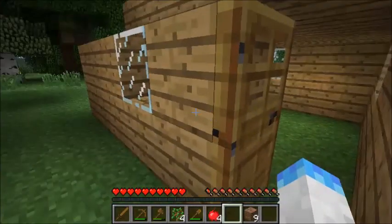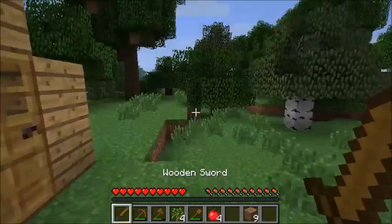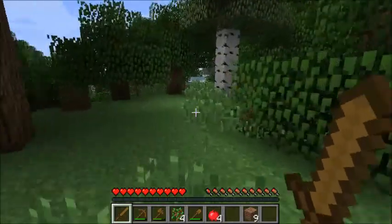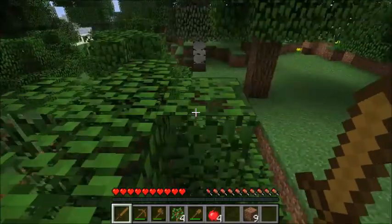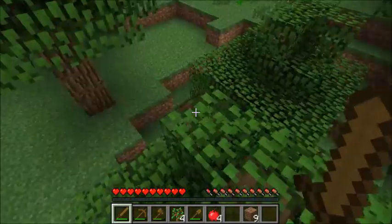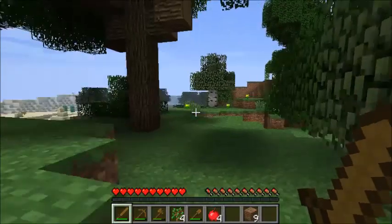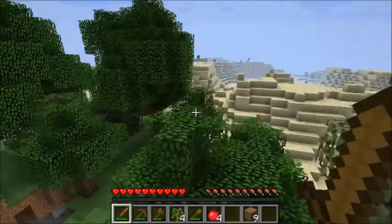This episode is going to be a lot about creating basic tools. We created a wooden sword. Swords are best used for mob killing — mobs being any living creature in Minecraft, whether that be peaceful animals like cows or sheep, or dangerous mobs like monsters such as creepers or spiders. We can go into that in a different episode.